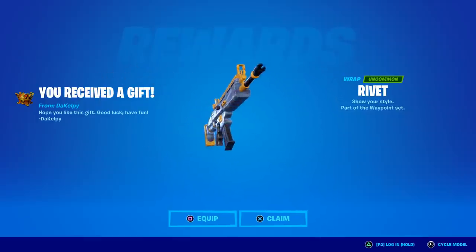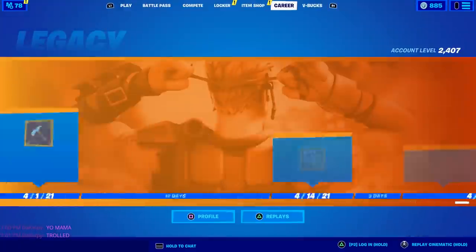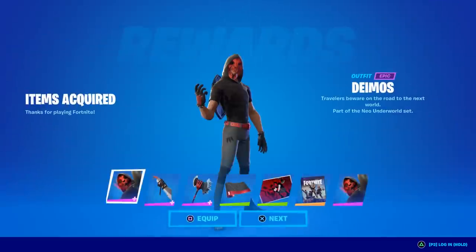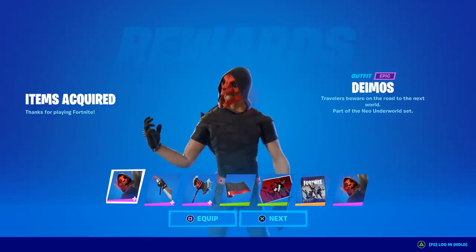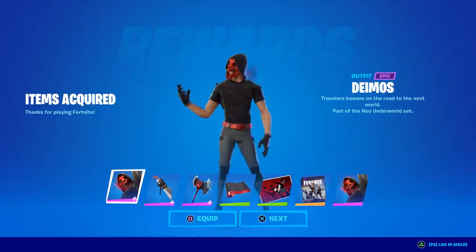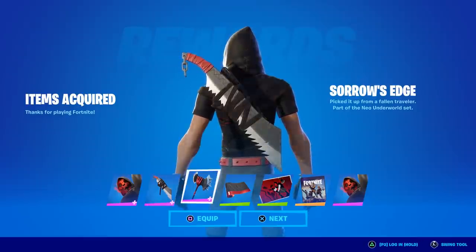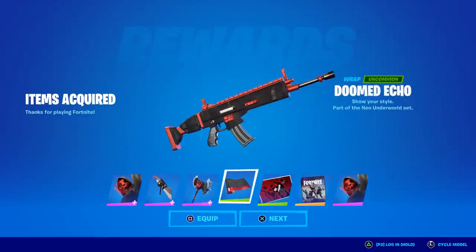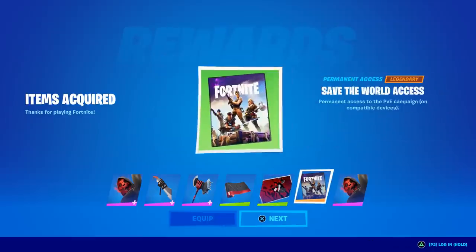Alright, let's find the crew pack. Going to Fortnite Crew — there it is. Deimos: 'Travelers beware on the road to the next world.' Look how creepy that is! You can clearly tell it's a mask. What a bizarre looking skin. I'll do a full review on all of this. This is the Sorrow's Edge, the Sorrow's Reach — pretty creepy. Here's the Doomed Echo wrap, the Skull Stalker loading screen.